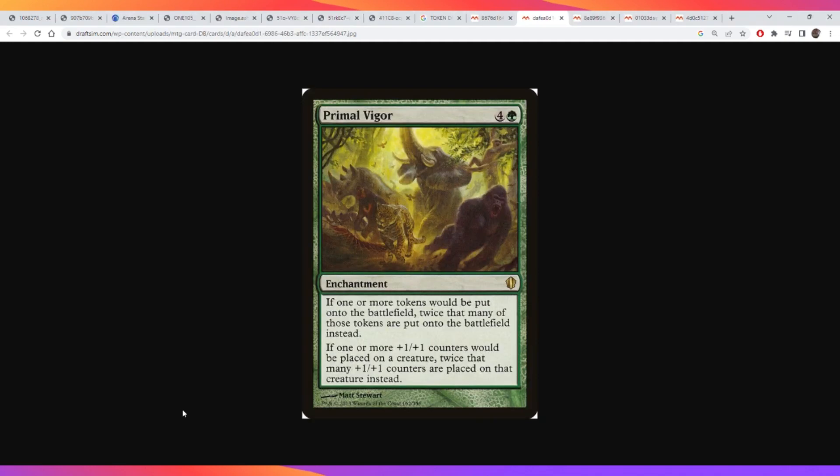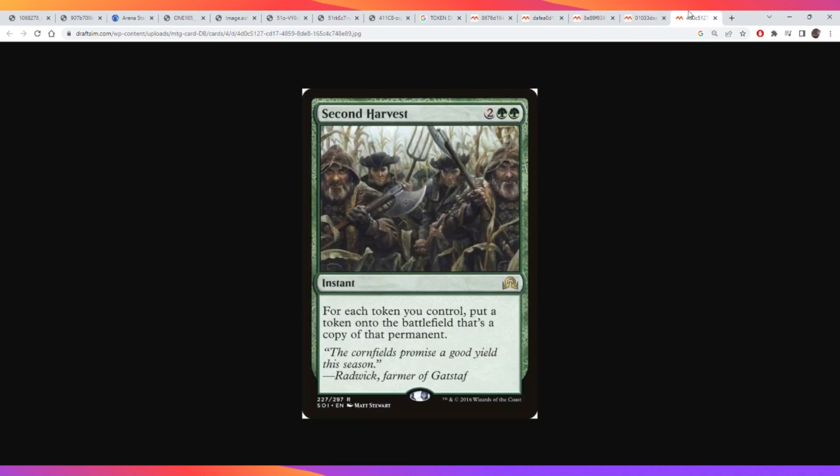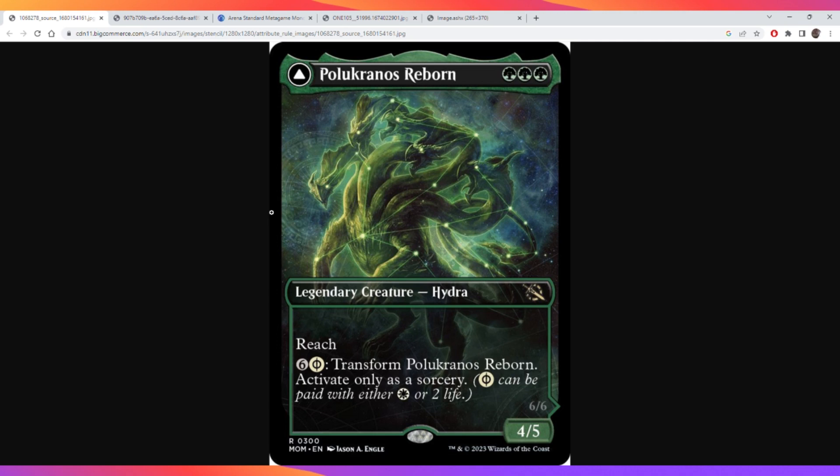There are way more X Hydras than the ones I showed you that die instantly - you can really go crazy and make a bunch of little Hydras. In green-white there are also cards that double your tokens, like Primal Vigor, Anointed Procession, Parallel Lives, and Second Harvest. The great thing about the first two is that they also double counters, which works with the other Hydra theme as well.